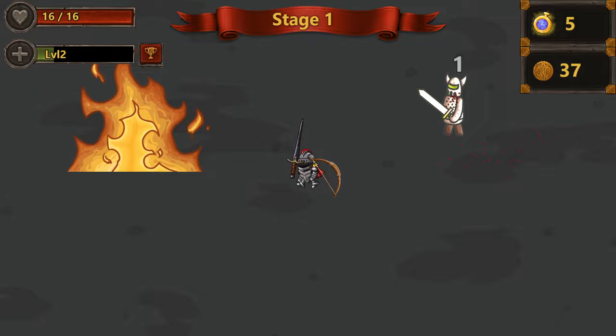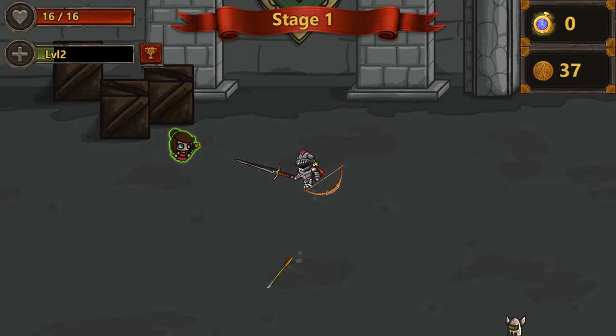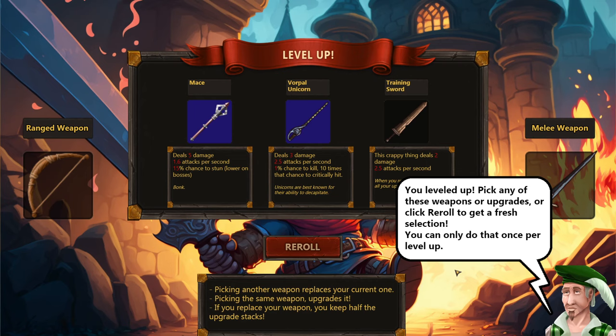We get some extra coins, and we have a time limit on how long we can go. We win this one! We leveled up — pick any of these weapons or upgrades, or click re-roll to get a fresh selection. You can only do this once per level up.